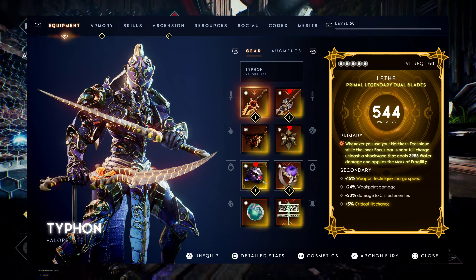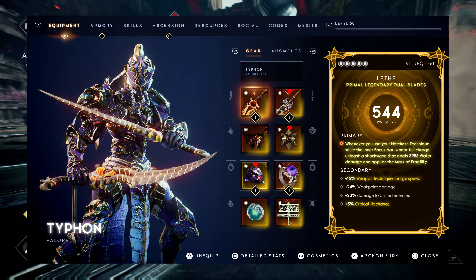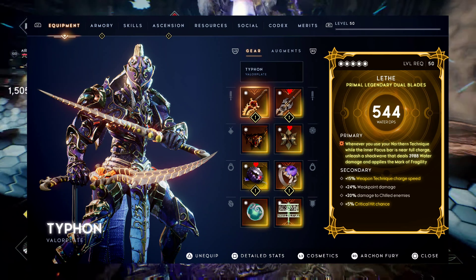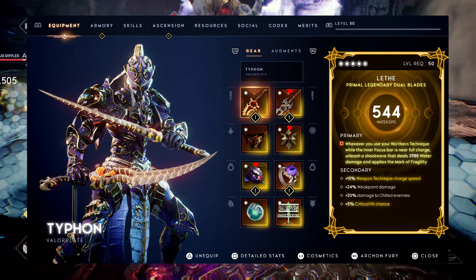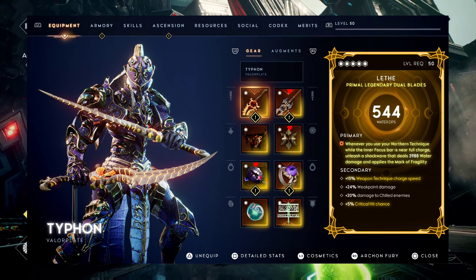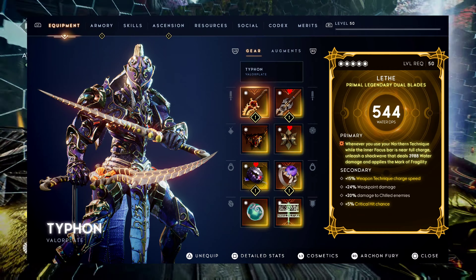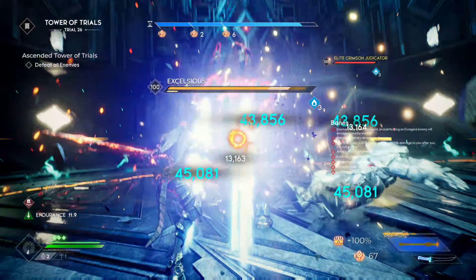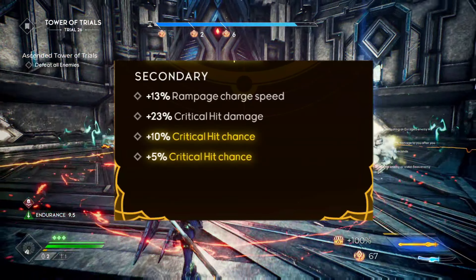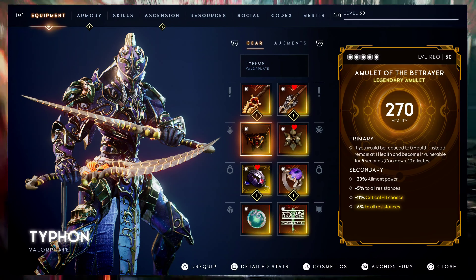For the secondary weapon we're using the Elite dual blades — you could switch this out for something like the Ocean or any weapon with heavy water damage as a perk. With dual blades we can apply stacks easier, and the weapon tech releases a shockwave of water damage. We'll also be applying multiple stacks of water ailment to soul shatter enemies easily. For secondaries on both weapons: prioritize crit chance first, then water damage, damage to chilled enemies, or ailment power.